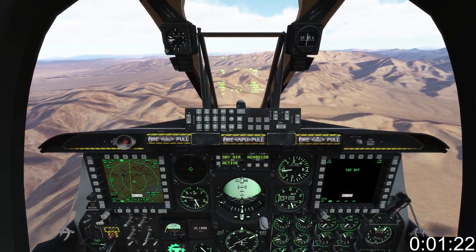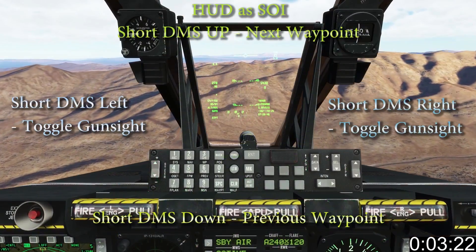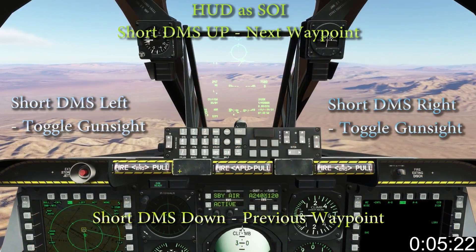With the HUD set as SOI — that's Cooley hat short up — short DMS up and down switches waypoints, and short DMS left and right switches gunsights.